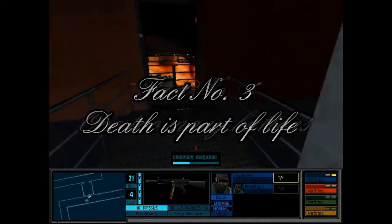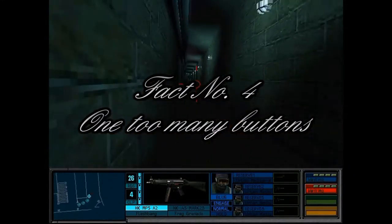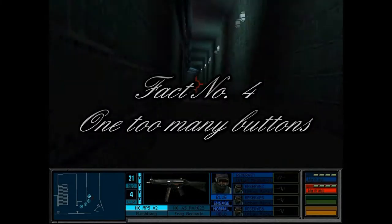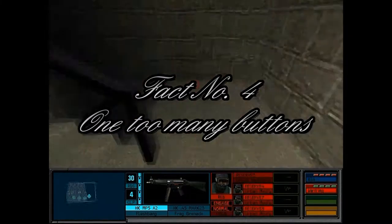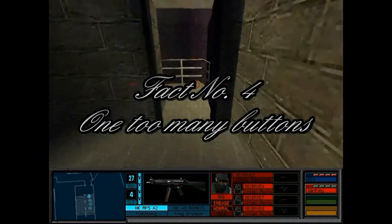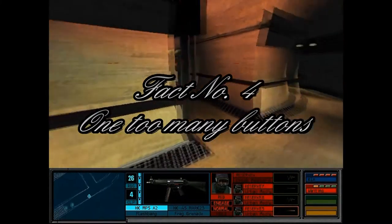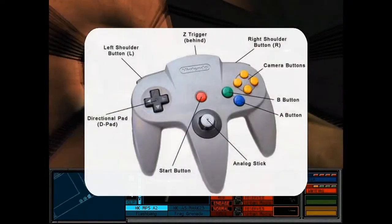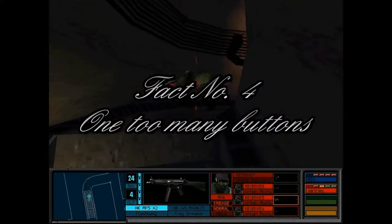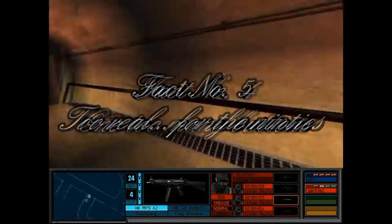Fact number four: the N64 port of Rainbow Six utilized every button on the controller, which I believe is extremely rare for an N64 game. Critics praised it for being highly realistic but were upset by the awkwardness of the control layout, because players had to keep swapping between the different handles — since the N64 has three prongs, and you normally hold the center and left, they had to keep swapping right and left.